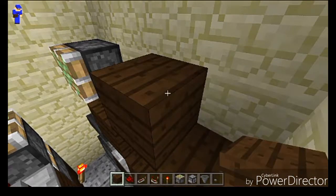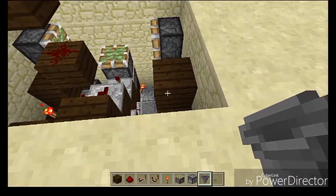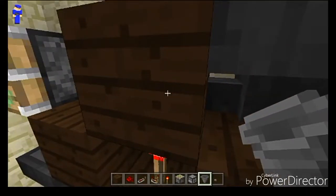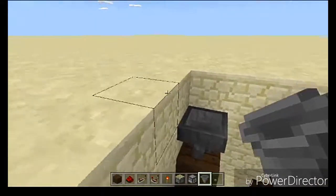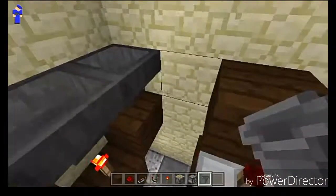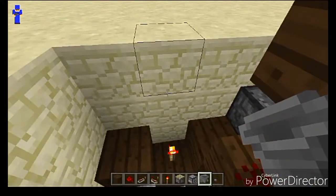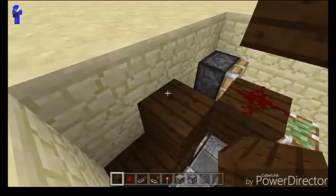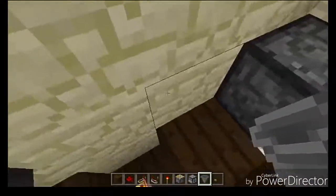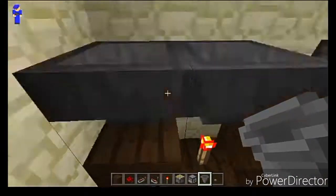Now place down a temporary block right here. Get out your hoppers — crouch down — and place a hopper going into this block. You can see it's going into this block. Go ahead and break the temporary block. Come to this side, crouch down again, and place down a hopper going in this direction so that the two hoppers are now facing into one another. Repeat the exact same process on the other side: temporary block, place a hopper going down into this block, break the temporary block, crouch down, and place a hopper so that the two are facing into one another.